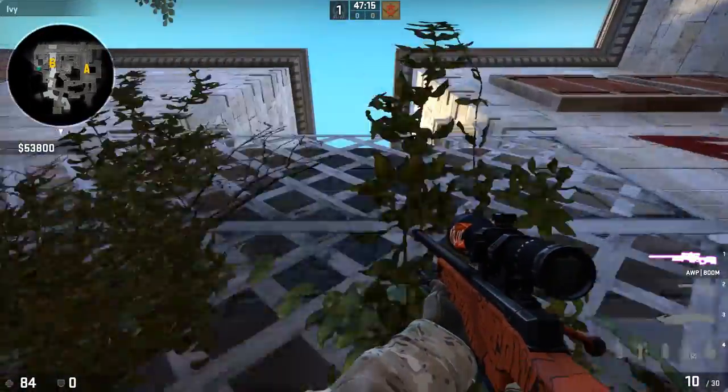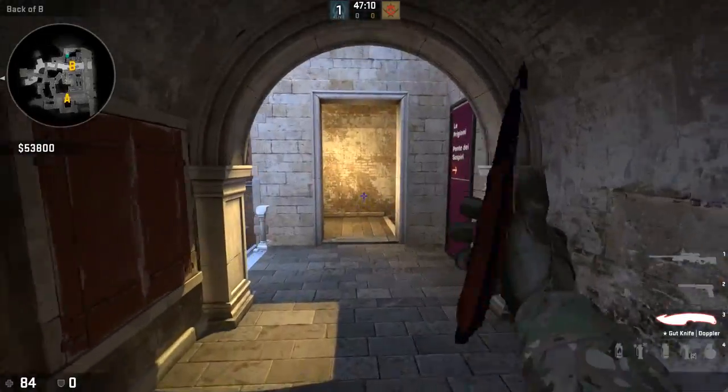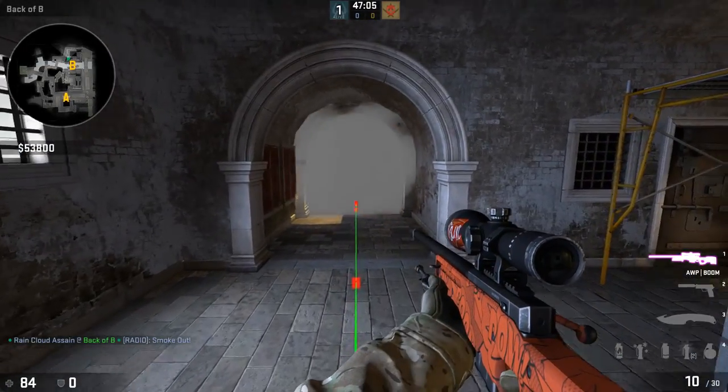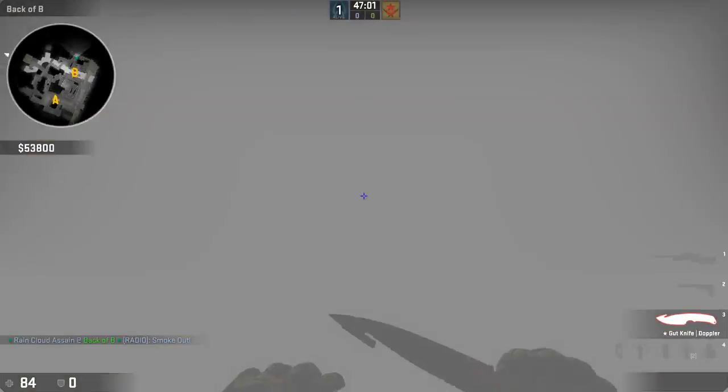Is that a ladder or something? It is a ladder — so that is a ladder to get up onto here to stop a rotation. So of course you control a simple smoke... there. Oh, it's locked off. That is really cool in my opinion.